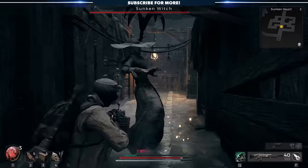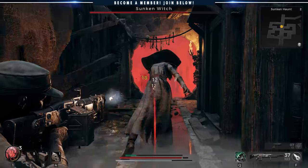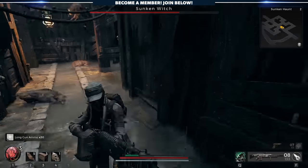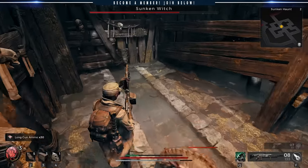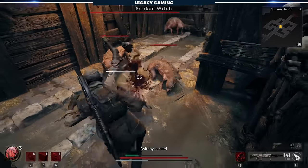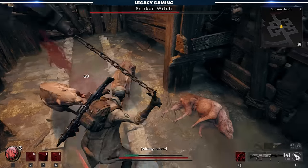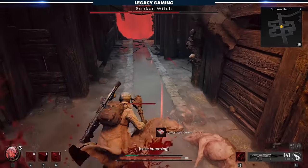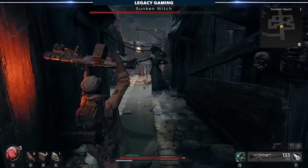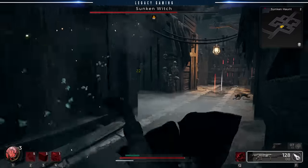Luckily, because the boss is using a heavy weapon, there is a small window of opportunity at the end of each string of attacks, allowing you precious seconds to get some offense in. Throughout the fight, the boss will use her hook to escape the encounter area and send down a pack of dogs to clog up the arena. You'll have to immediately deal with them as they can absolutely cause havoc, and if left unchecked, the boss plus dogs makes for a really bad combination.